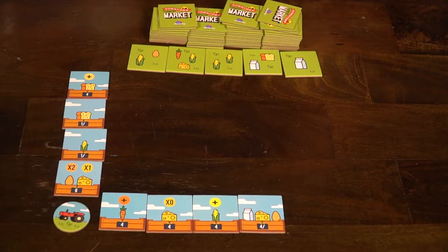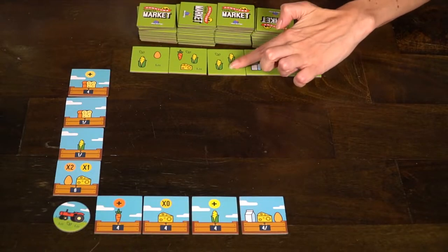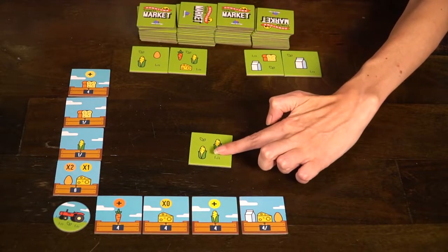Give the tractor token to the first player — this is the person who was last to go to a farmer's market. Starting with the first player, the player will choose from the tiles, grab one and add it to their grid, placing it so that it matches one of their columns and one of their rows. Once the tile is placed, it cannot be moved.